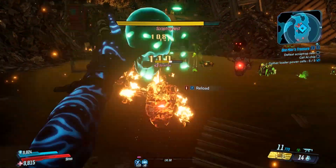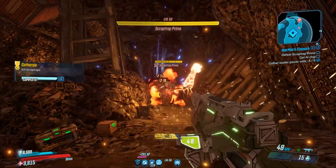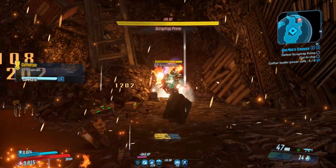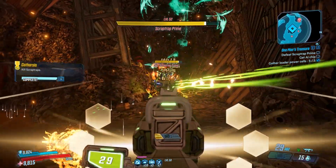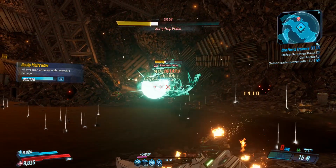Take them all out — just bring some good corrosive grenades and corrosive weapons. They'll explode pretty easily. After you've taken all those Scrap Traps out, Scrap Trap Prime, the main boss of this area, will appear.